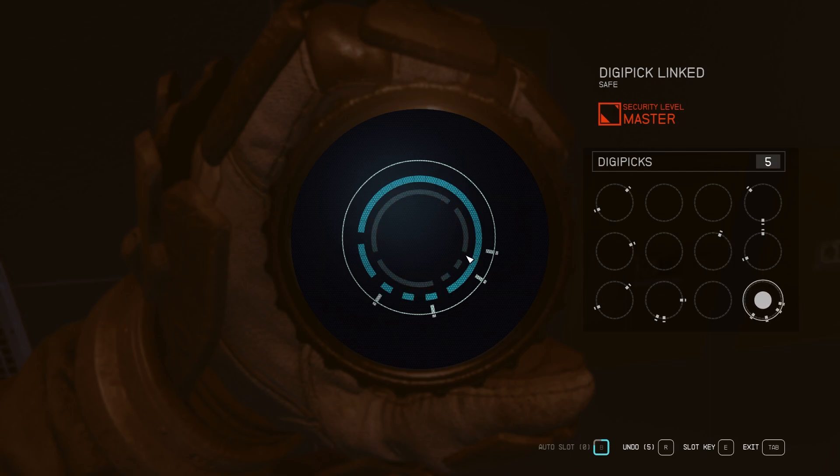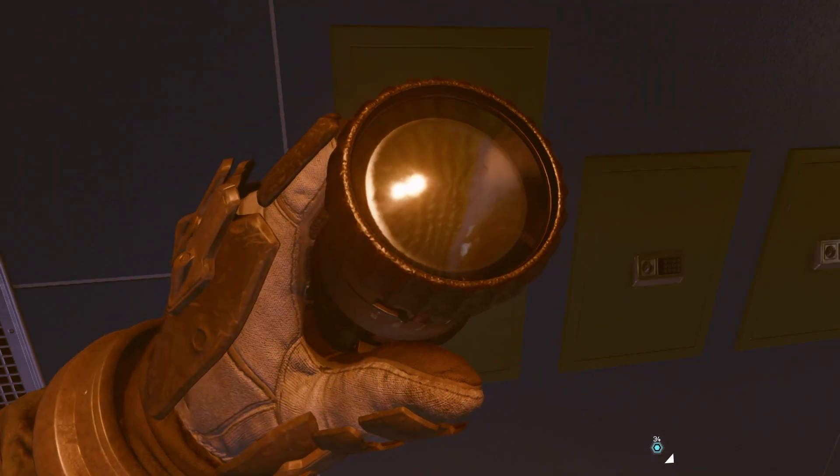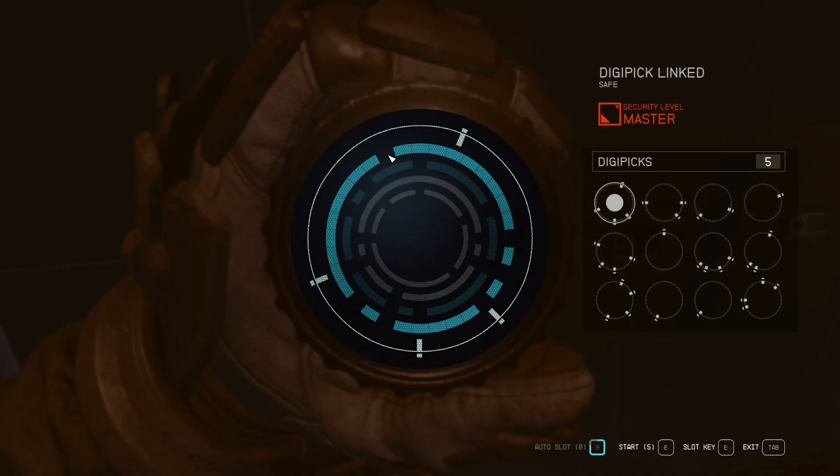Now we have 5 holes, so highest number — start with number four. Nice and easy. There we go. Now we have number one — easy, obviously there can only be one option there. Go in here. It's the last pin, so we can just put that in there. As you can see, if you follow this process of elimination, you're going to solve most locks. But if you do come across a really hard puzzle, just back out and re-roll it. Don't waste your time — you're just going to be frustrated, and the loot inside is never really that worth spending that much time.